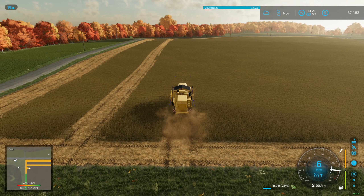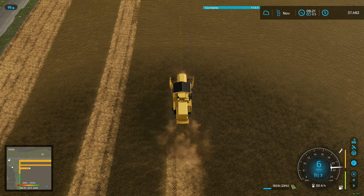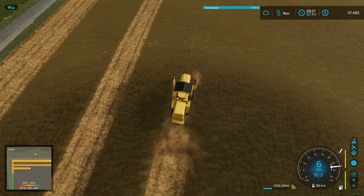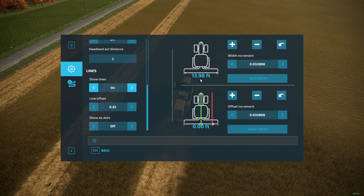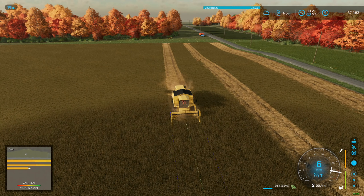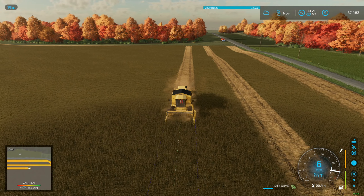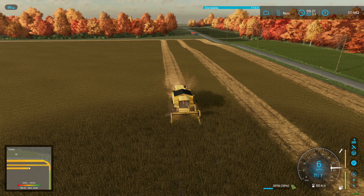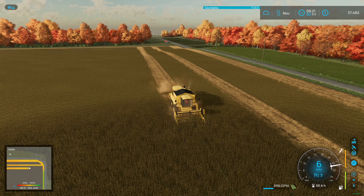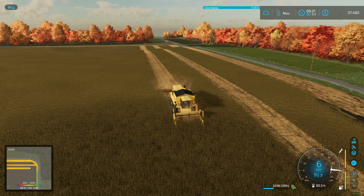Basically, by running GPS — the Guidance Steering mod — I can go anywhere in this field and still be efficient because I have my lines. The green line is my center line, and the blue lines are the edges of my header, my working width — auto width at about 13.8, we'll call that 14 feet. Because we have our GPS set up, we can go anywhere and still be efficient because we're running the same passes. Technically I could go way over there, harvest 12 passes, come back, harvest more — it doesn't matter.